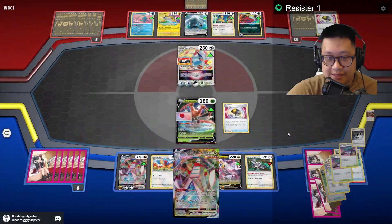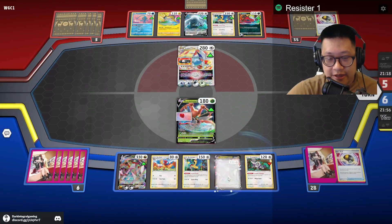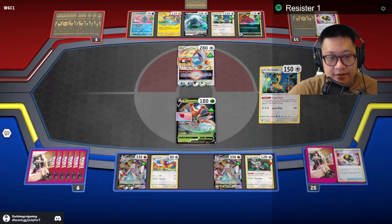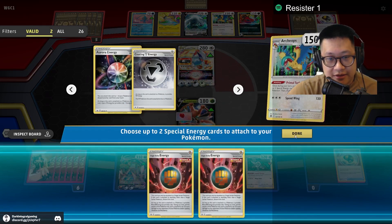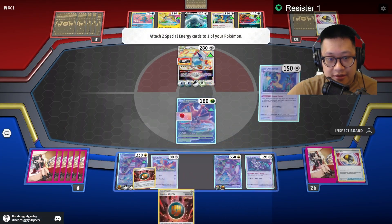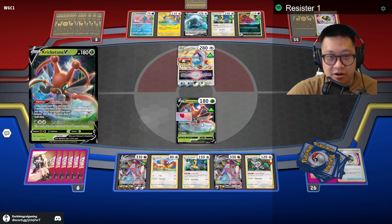Get Duraludon VMAX out. One of you needs two single-strike energies. There we go — two single-strike energies. That'll get me a kill — a one-shot on Lugia. One. Two. Alright, a quad card pull. Let's go.